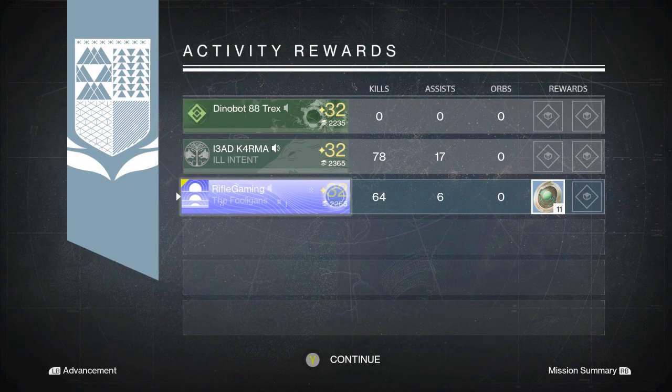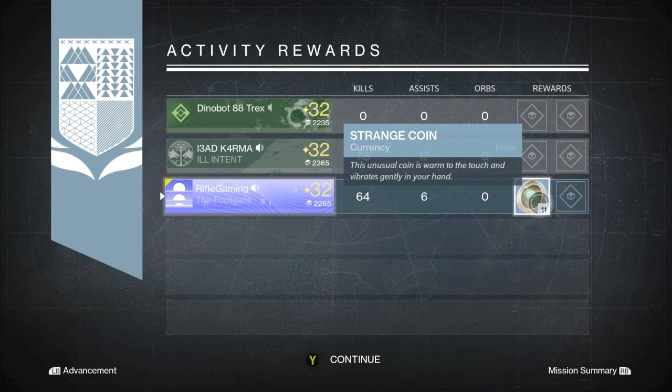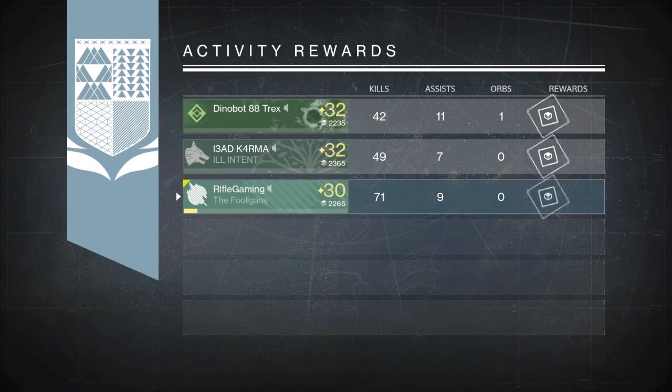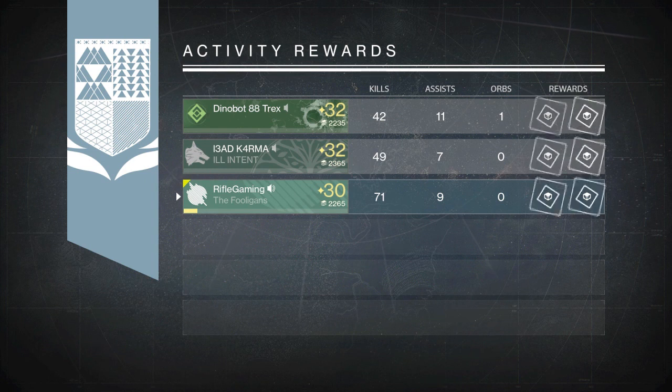Up next, for my second character I also got another 11 strange coins, so that's 22 altogether so far — heck yeah! And lastly but not least, for the last set of rewards I got an Admonisher rocket launcher.